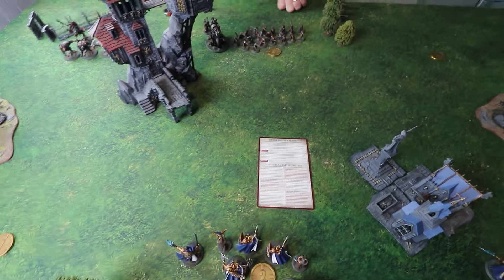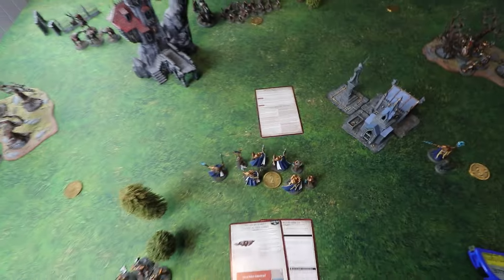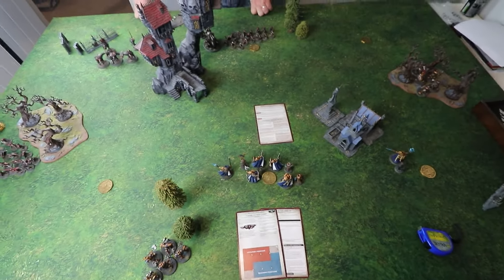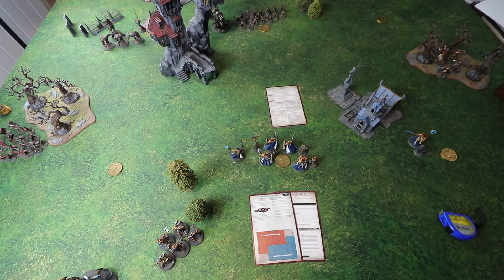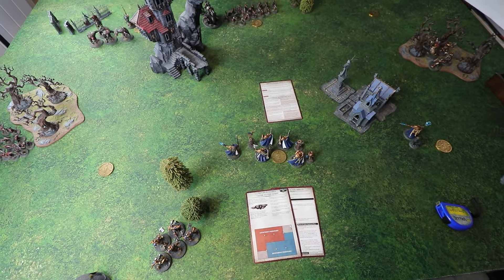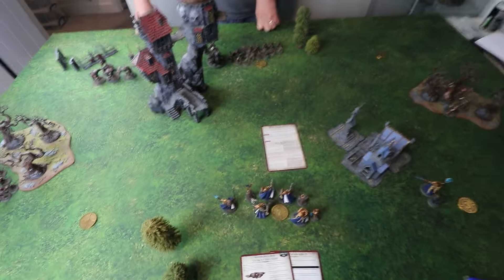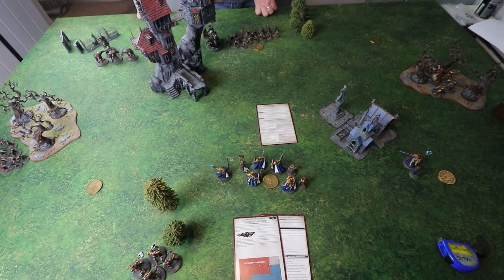Dave's artifact is also on his Claw Lord — the Warpstone Charm. Once he gets into combat, he can pick a unit he's fighting and on a three-plus they're minus one to their save until the end of that turn, which could cause some shenanigans. Since Dave deployed first, he gets the important choice of who takes the first turn — and he's going to give it to Matt.